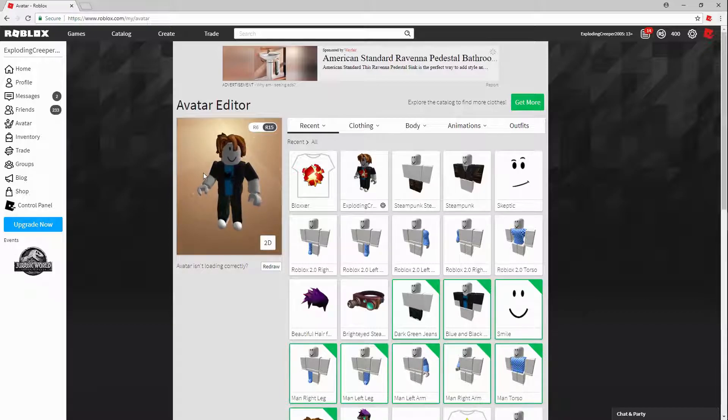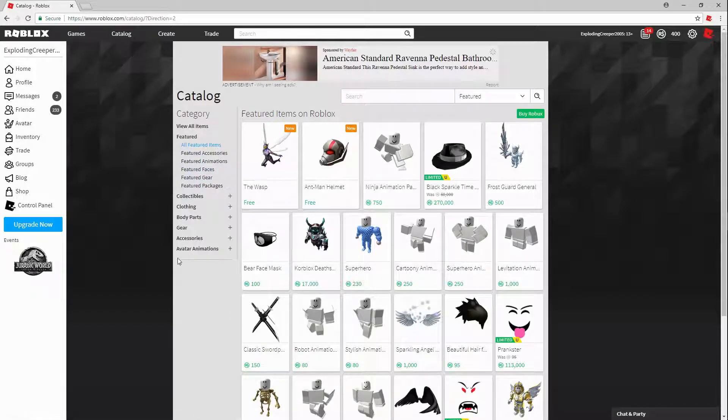Now I'm going to be going through the catalog. I would also recommend getting some event items too — those are usually free — but I'm not going to get any event items for this video because if you watch this later the event might already be over. So I'm going to go through the catalog and show you what you need to look good on Roblox without any Robux.